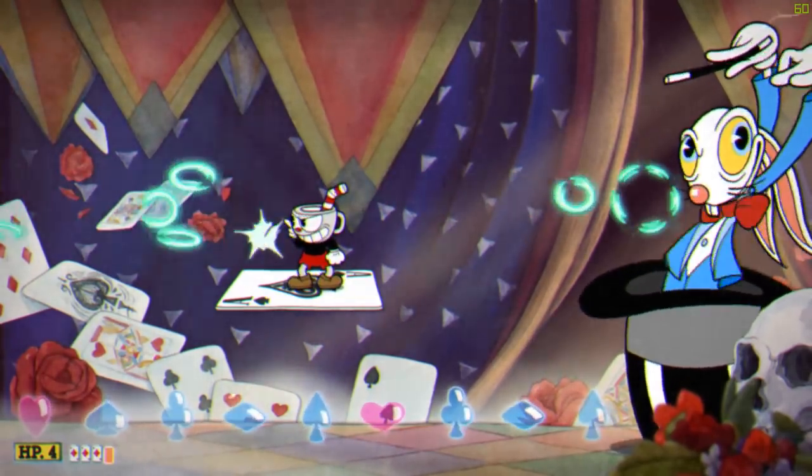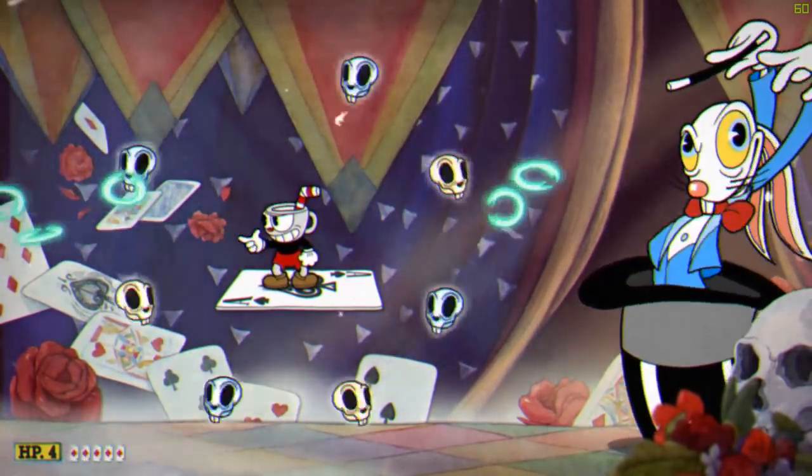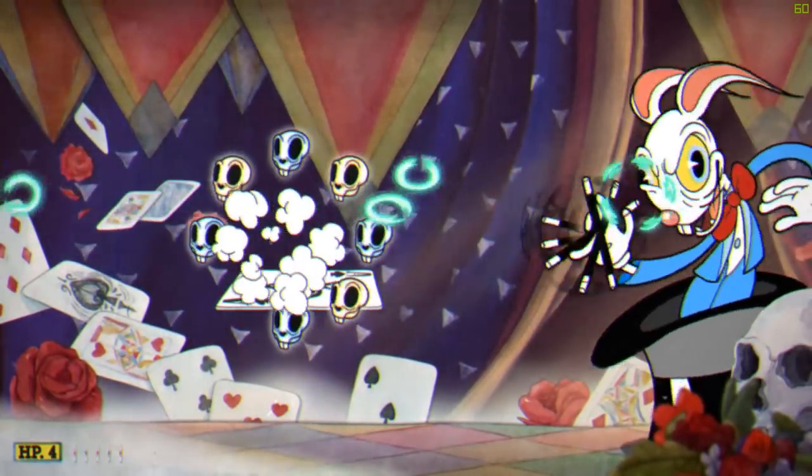When the rabbit does his bubble trick, parry the closest pink bubble. Wait until the circling skulls start closing in and then do a smoke bomb dash to pass through them.